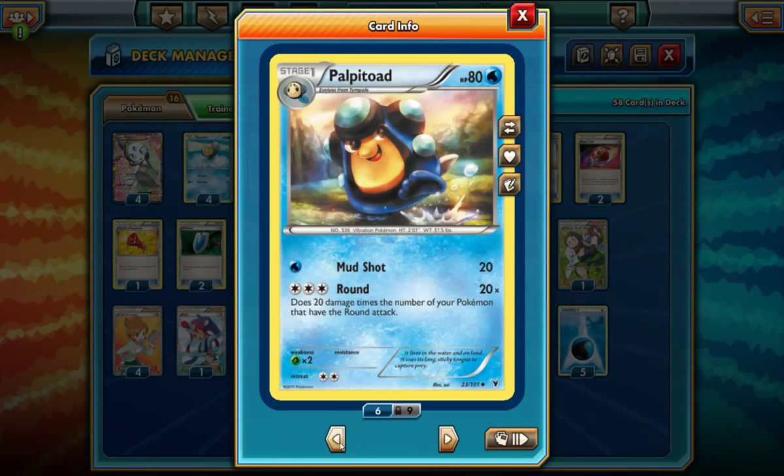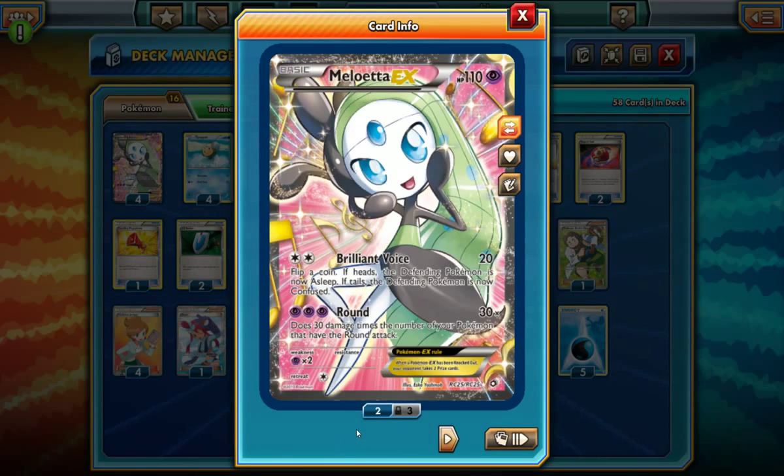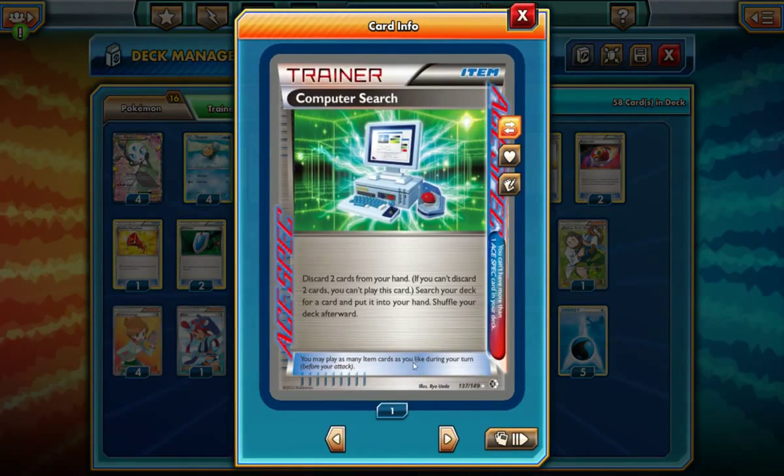We do have Palpitoad with round as well. And of course Tympole does not have round, but that's alright. We do have Meloetta here, and we've got four of these — Meloetta can do round. You do have to pay three Psychic Energies to do this, but we're not going to be doing that ever. If anything, we might run into needing to use a Brilliant Voice sometimes, but otherwise we won't be needing that. We will have the DCE searching out with using Computer Search. Computer Search can search out anything, and it can search out DCEs, so that's very convenient.